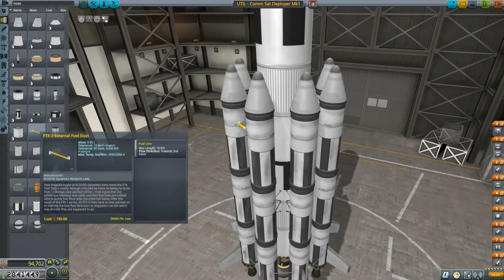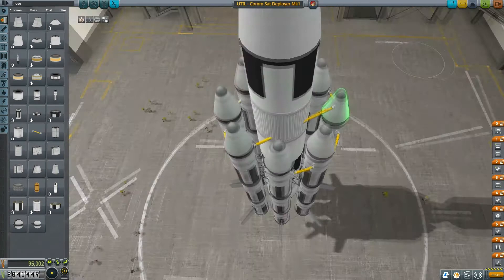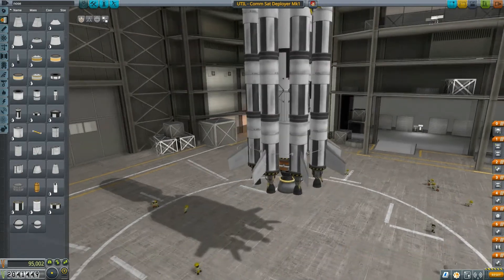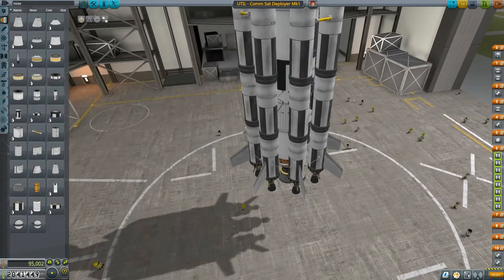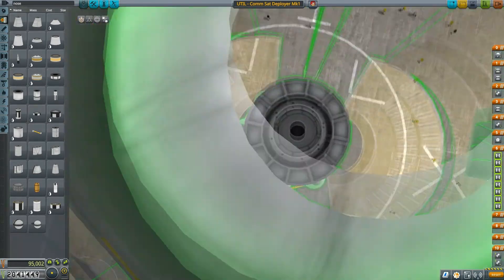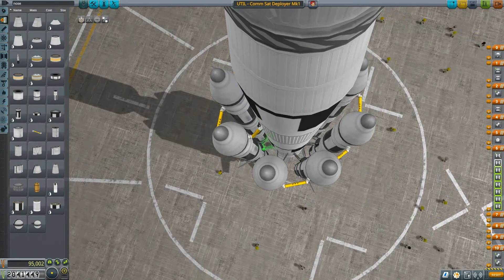That's a little bit of connecting, but hey, that's good enough. Now it's time to do some staging, because staging is kind of important. There's this little thing called a stage: when you press it, rockets drop off, and you want the right set of rockets to drop off — not the wrong ones.